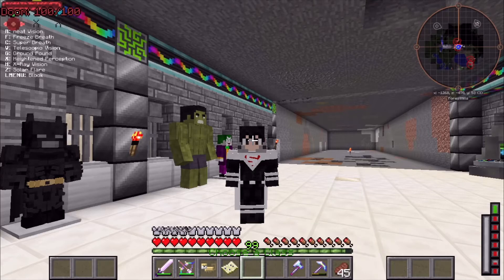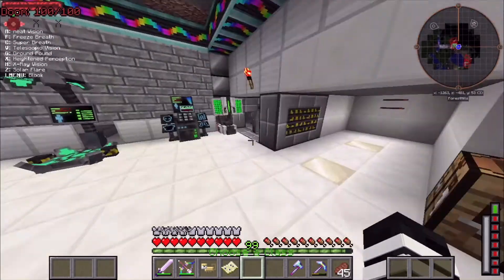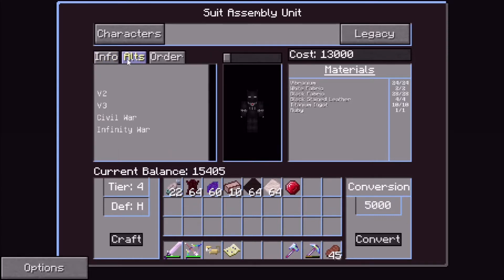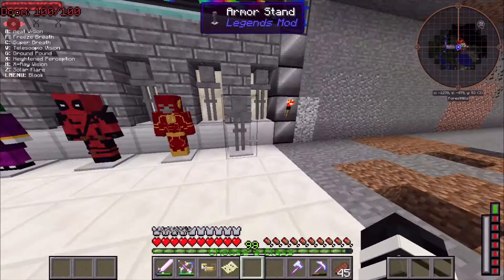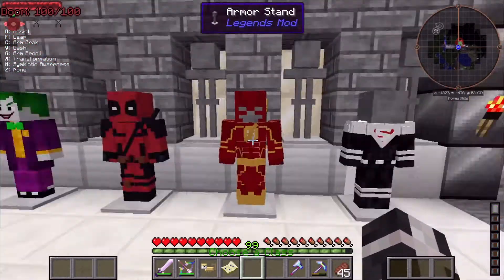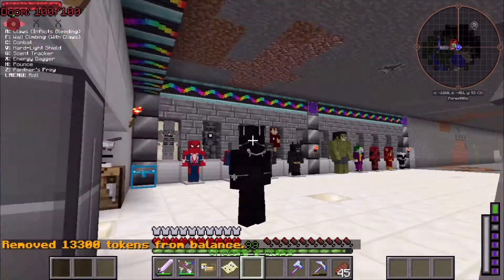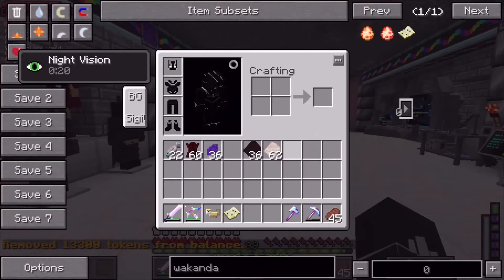Okay everyone, we have everything we need for Black Panther. We got the tokens — I think we're good to go. We got all the materials and everything. Let's look at the different suits. There's one with a cape, one from Civil War, and one from Infinity War. I kind of want to try the Civil War one — I think that's the one we're going with. Let's craft — we are Black Panther!